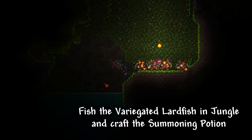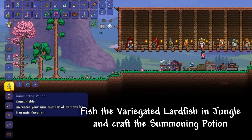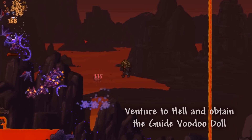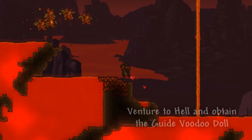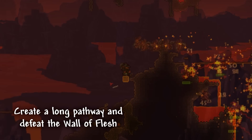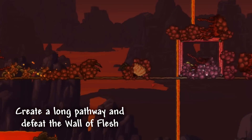With a Fishing Pole in hand, we can now go to the Jungle Biome and catch the Variegated Lardfish to then craft a Summoning Potion. Then we should venture down to Hell once again and obtain the Guide's Voodoo Doll. After taking our time and creating a long pathway, we can now throw the doll inside lava and try to defeat the Wall of Flesh.